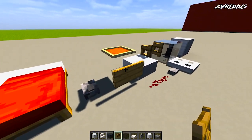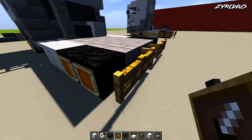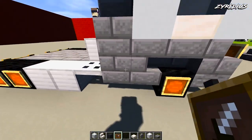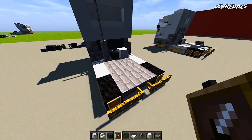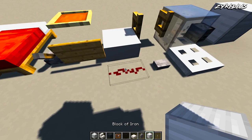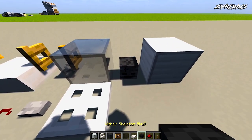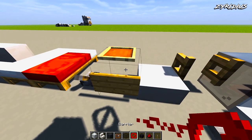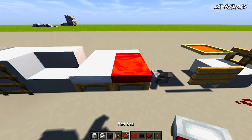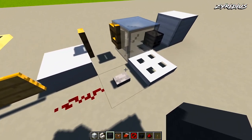Grab some item frames and come around to the front for the tires, the back tires, on the back of the tires, and on the tires. Then swap out and grab a lever, some redstone dust, a wither skull, a barrier block, a red bed, and a button.